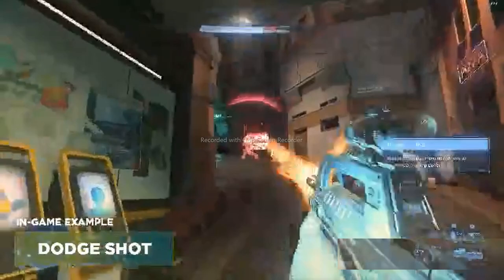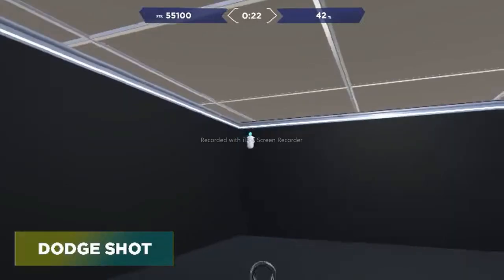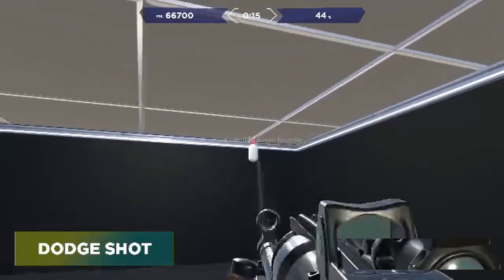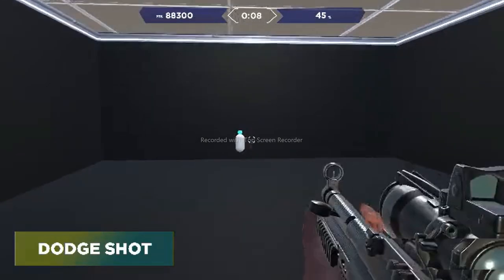The final task in the playlist is Dodge Shots. This task is going to help you dodge shots from the opponent using your strafe keys to not get hit, while also helping you shoot the opponent at the same time. You're dodging, weaving, and shooting — and this will also train you to aim at different verticalities: above you, below you, and same ground and everything in between.